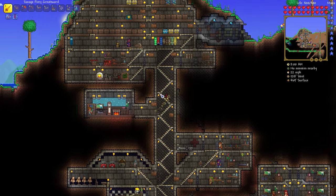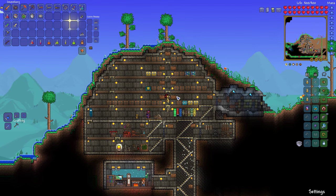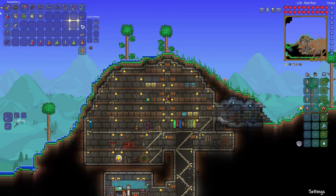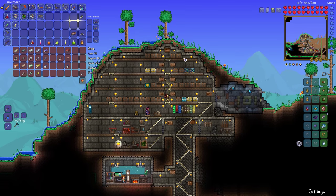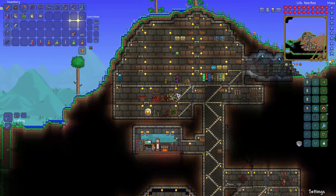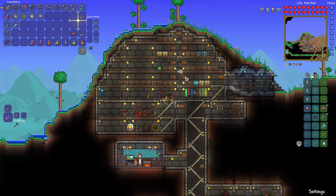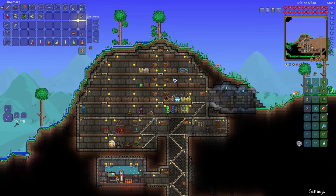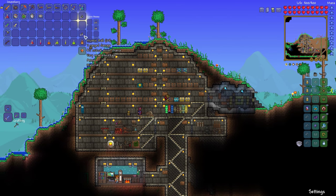So obviously a couple of changes apparel-wise — I took off the unicorn costume and replaced it with some reflective gold dye on the molten armor. And what we're going to be doing this episode is we are going to be fighting Skeletron. We'll try it out, see how we fare against him.